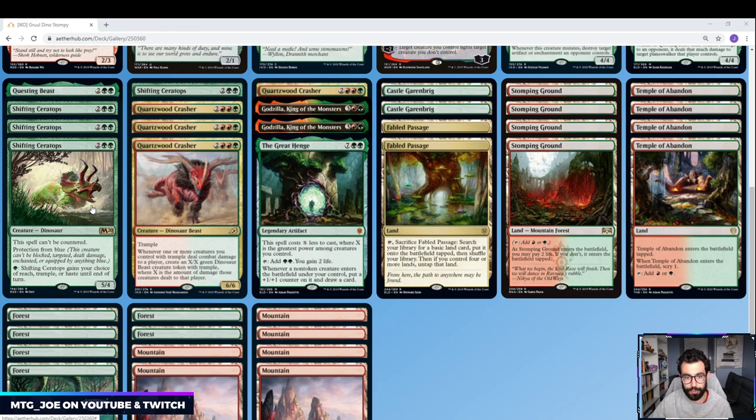So there's kind of a Trample sub-theme as we go to Quartzwood Crusher — a 5-mana creature with Trample. Whenever one or more creatures you control with Trample deal combat damage to a player, you create an X/X green Dinosaur Beast creature token with Trample, where X is the amount of damage those creatures dealt to that player. So it's kind of a token engine — almost like Regisaur from Ixalan.